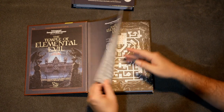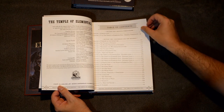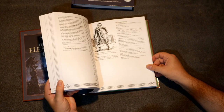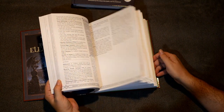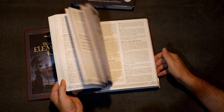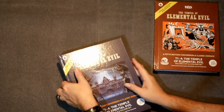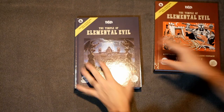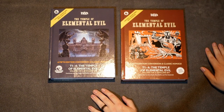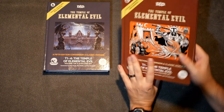Volume two continues from where volume one left off, so there's quite a bit of information in there — all the art, updated art, additional art, new areas, lore filled out. Both volumes have a ribbon marker: this one has a reddish one to go with the cover, and this one here has a silver-blue to go with the dark gray cover. Very heavy-duty slipcover to keep them both in. This is the Temple of Elemental Evil, Original Adventures Reincarnated by Goodman Games — two-volume set, just released. It's very cool.